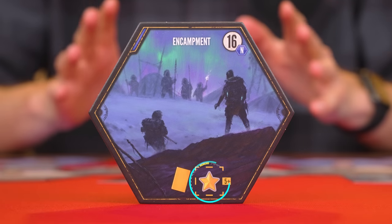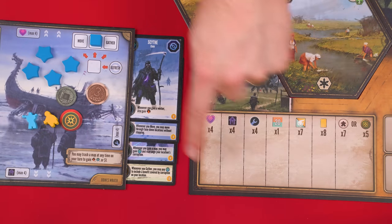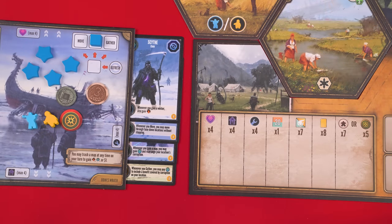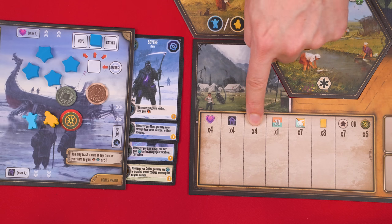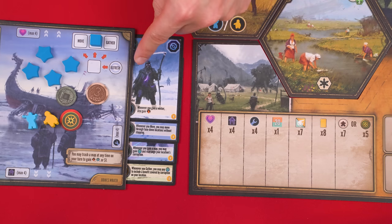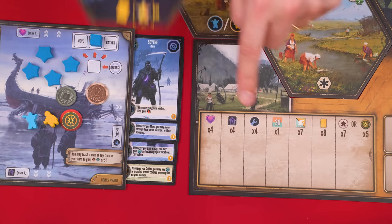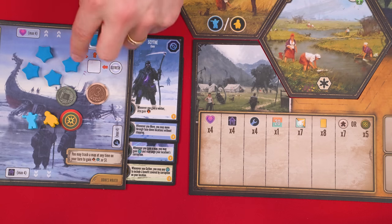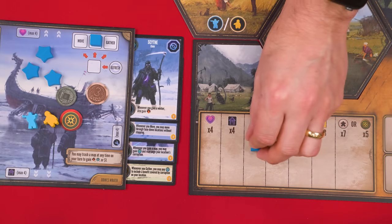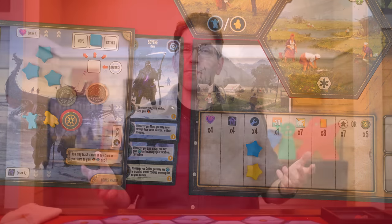The boast symbol lets you declare completed goals on the base camp. Each column is a goal you're trying to achieve — for example, the upgrade symbol column means once you have four upgrades tucked under your mech mat, you've completed that goal. Resolve the boast by moving a glory token from your mat to any one goal you've completed but haven't claimed yet. Note that more than one player can be in the same column. Completing goals is one of the ways you'll earn points at the end of the game.